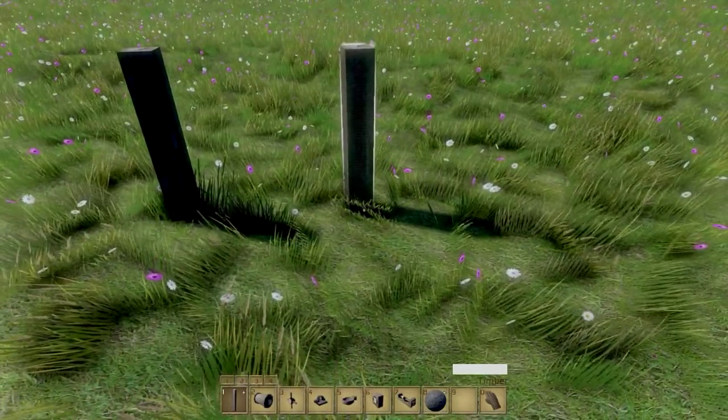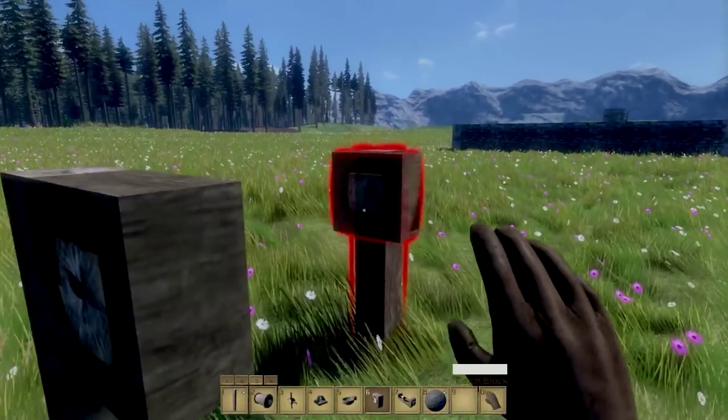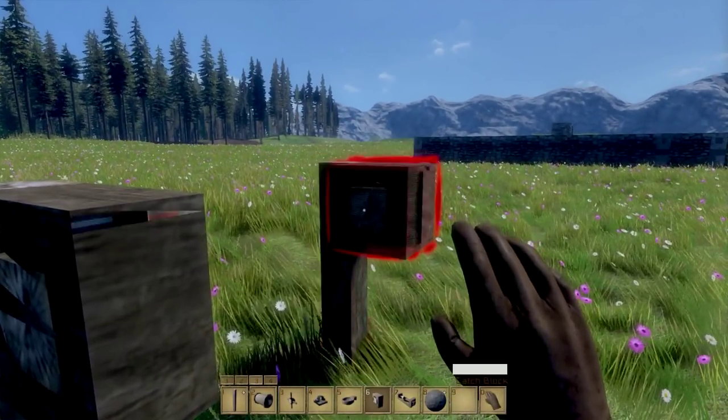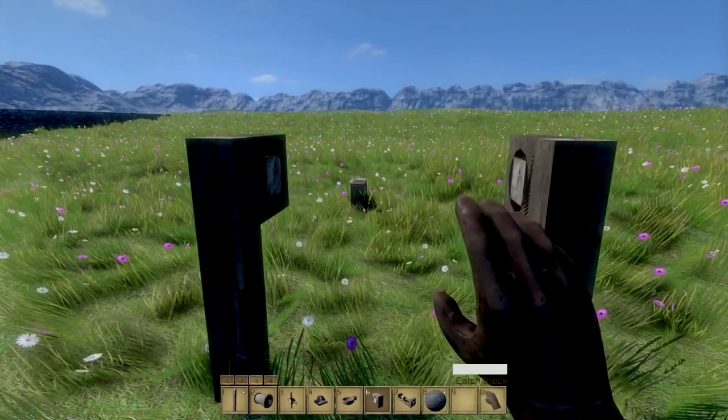Build two timber poles about six blocks apart. Add a catch block onto both poles so they are facing each other. The catch block is a part that gives your blocks the ability to rotate, and you will need to pull the lever towards you so your catapult can launch the projectile.